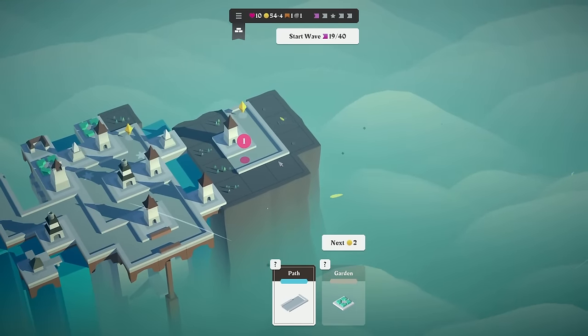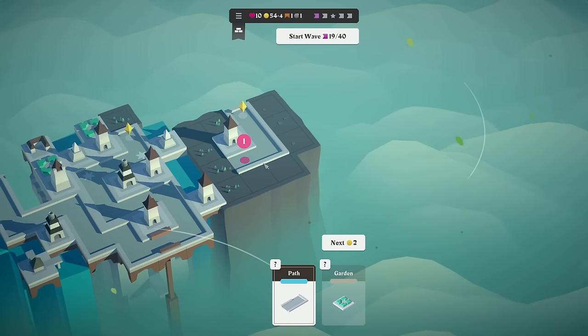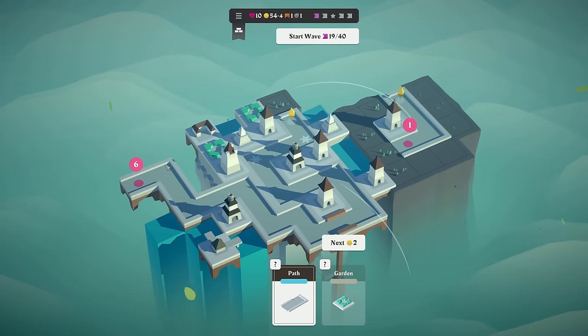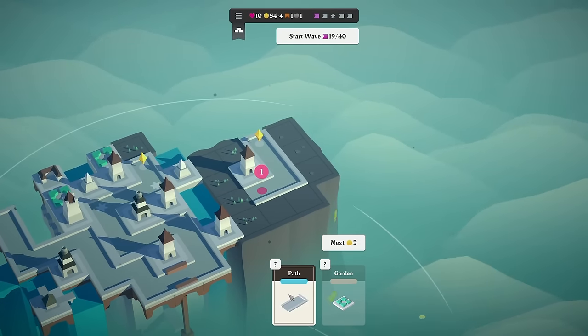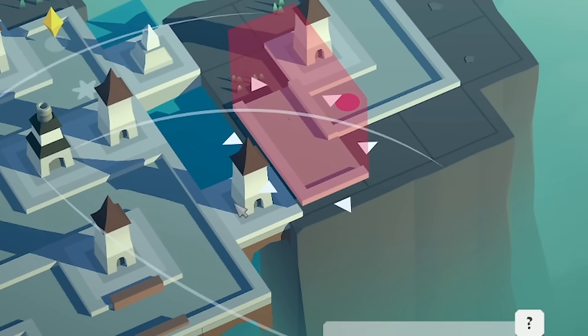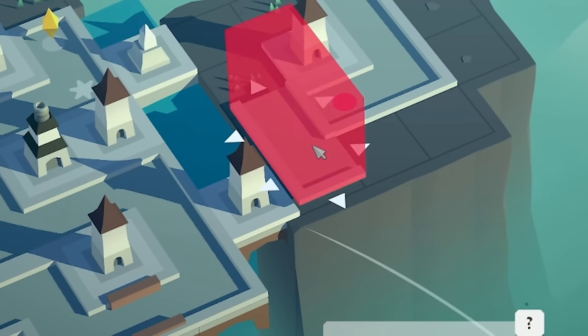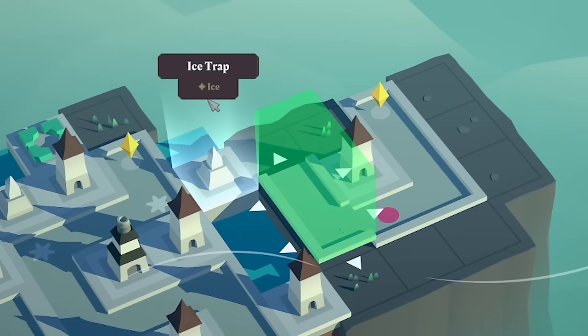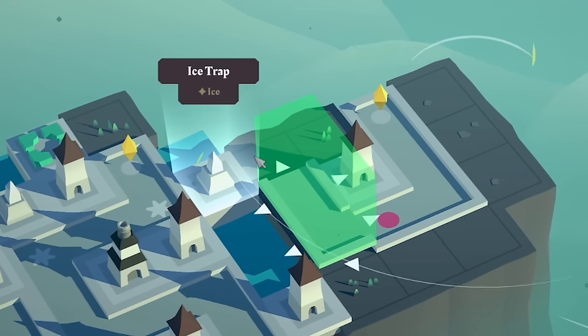Over here, we've just had another island spawn — not ideal actually, because not only do we have to keep care of this one, we have to keep an eye on this one as well. And we've got a path piece that isn't the most useful, because ideally I want to come this way to get that archer involved. Although actually going that way, we've still got that archer and then the ice trap will do something there.